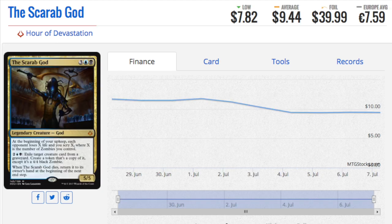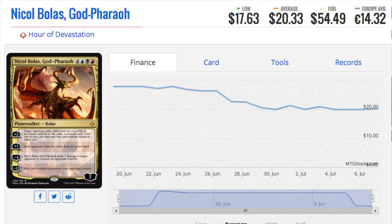Very strange. Now the second most expensive card, still not above ten dollars: The Scarab God, blue-black, costs five. At the beginning of your upkeep each opponent loses X life and you scry X, where X is the number of zombies — so it's a zombie tribal type of deck. It's a 5/5 body. For two, a blue, and a black: exile a target creature from any graveyard, create a token that's a copy of it, and it's a zombie. Will control be the next deck? Control has a lot of problems in standard right now — it's too slow, counter spells and board wipes aren't great.